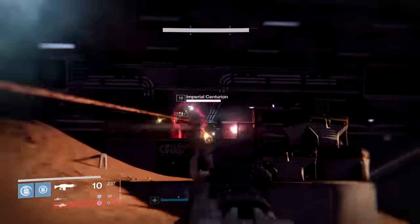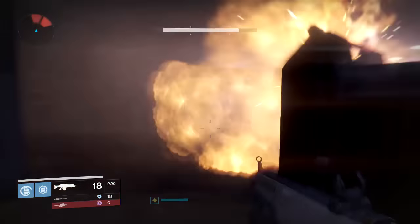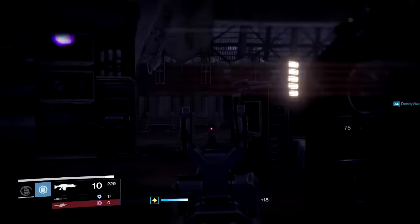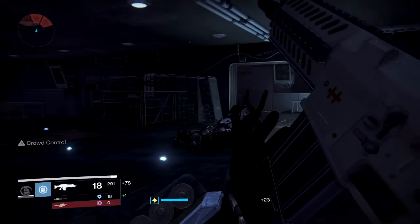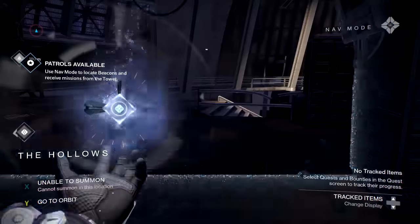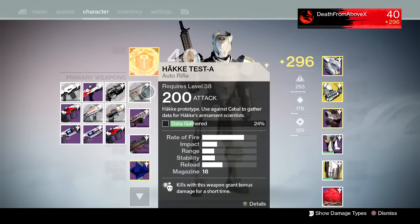This is one of the field test weapons — the Hockey auto rifle. I think it's the first one; you've got to use it on Cabal and kill them. Red bar enemies don't count, so we'll kill that guy with a sniper. Let's take a look at the field test weapons. You can do most of them right here — I'm in The Hollows, it's a good place to do anything Cabal-related.